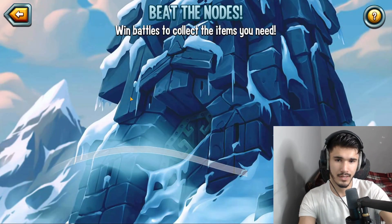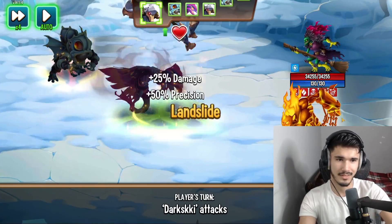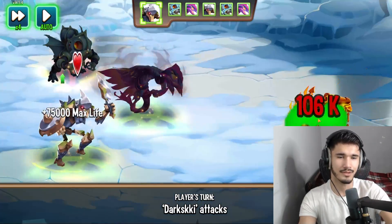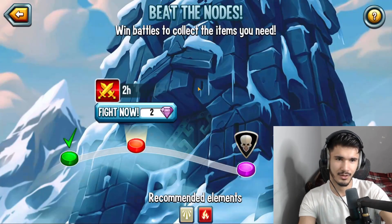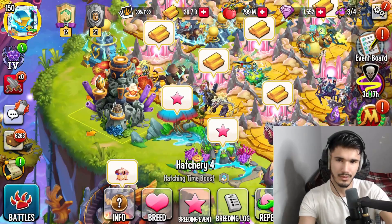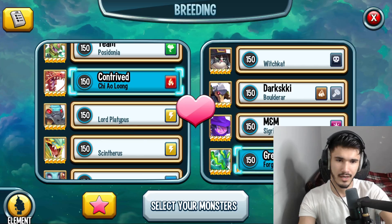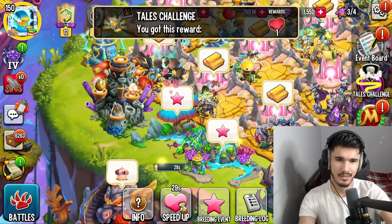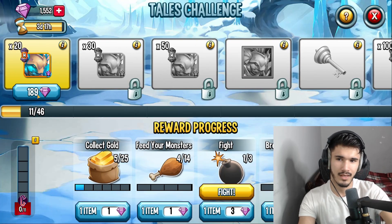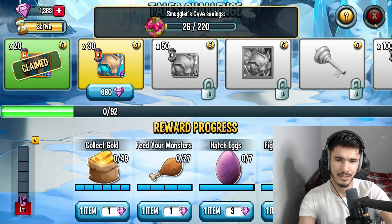We're going to go ahead and do this fighting node. Look at that background — we're entering like an icicle dungeon. Monsters should be things like Frost Wrath, Frostbite, and maybe Sky Cold. We got breeding we can do in a second — maybe fire and nature? I guess it still works, we'll take it. I'm going to jump ahead — wait, do I not have confirmation on? I still had to do one of the gold collections, so I went ahead and turned it on.